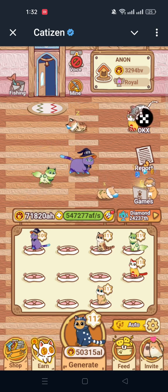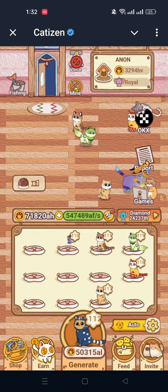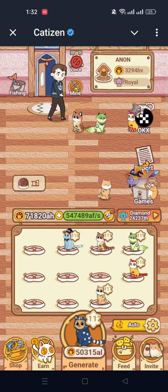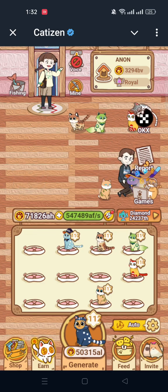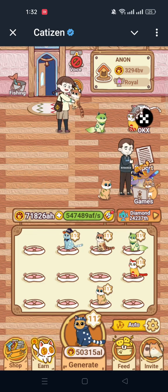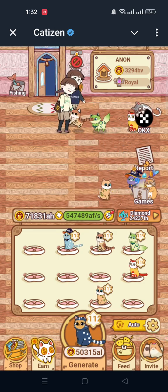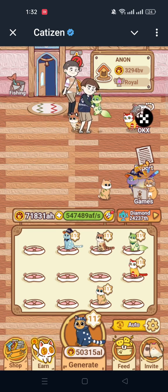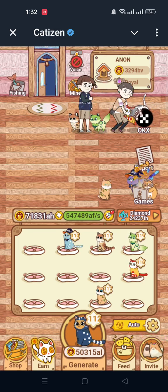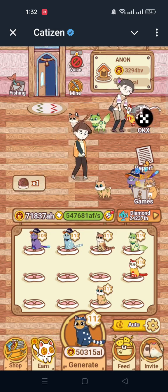Welcome friends, we are going to show you how to claim maximum airdrop from Catizen. By September 21st, Catizen releases, so here is our opportunity to take some airdrops. My cat level is 119 — not too big, not too small — but I can get some airdrops. I will teach you how to claim maximum airdrop from Catizen.